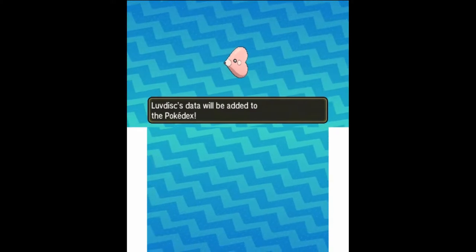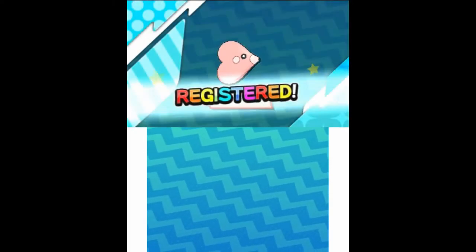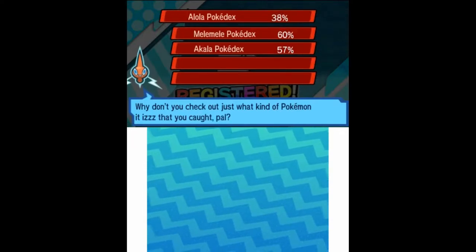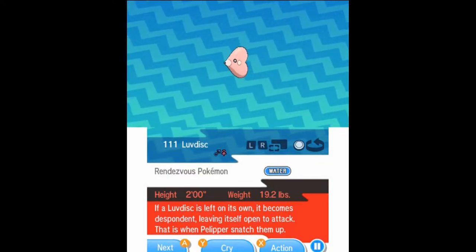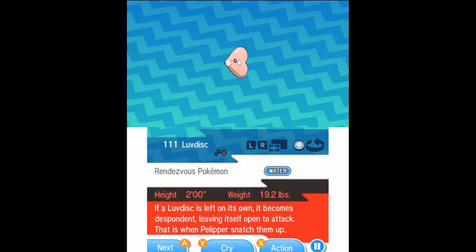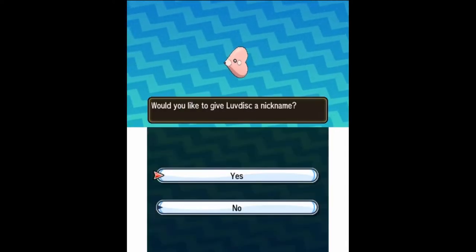Luvdisc data will be added to the Pokedex. I think it only has one form. Luvdisc — the Rendezvous Pokemon, Water type. If Luvdisc is left on its own, it becomes despondent, leaving itself open to attack. That's when Pelipper snatch them up.